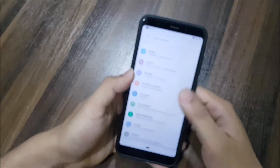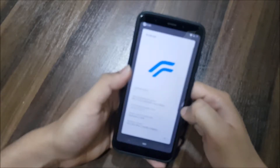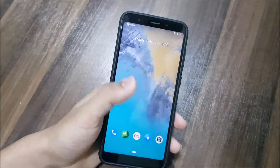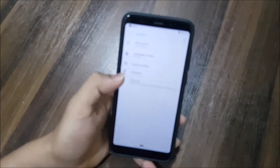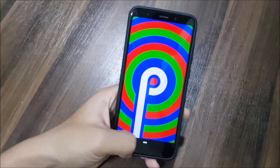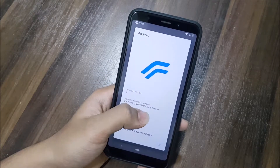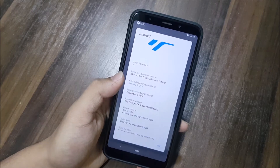Hey guys, in this video we are going to take a look at the official Resurrection Remix 7.0 based on Android 9 for the Redmi 5 Plus or the Redmi Note 5. So without wasting more time, let's start. Finally, Resurrection Remix Pi, version 7.0.0 official, is now available for the Redmi Note 5 and Redmi 5 Plus, codenamed 'whyred'. It's Android 9, Resurrection Remix version RR-P 7.0.0, and it's the January 30th build.